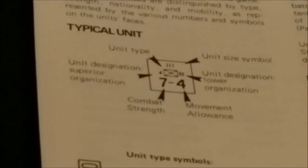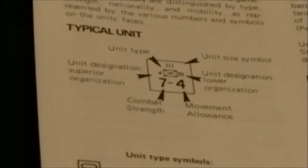This is a typical combat unit. It lists the unit type, unit designation, superior designation, and unit size symbol. This is a regiment — unit designation of the lower organization is 22, and the superior organization is 4th Division. This is the 22nd Infantry Regiment; it also has on it the combat strength and the movement allowance.